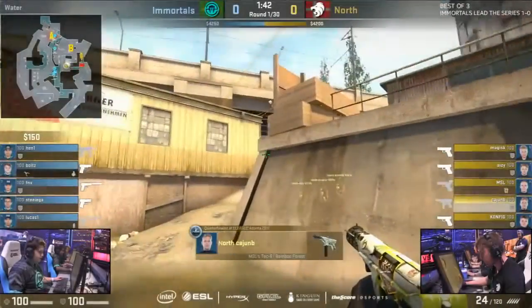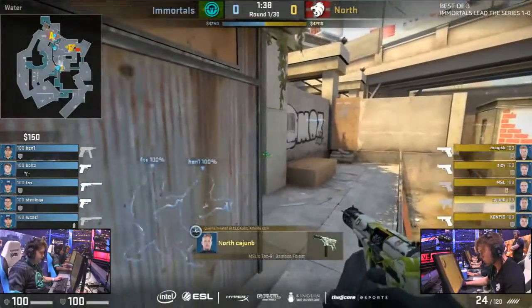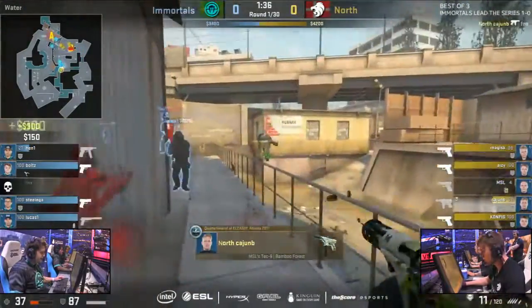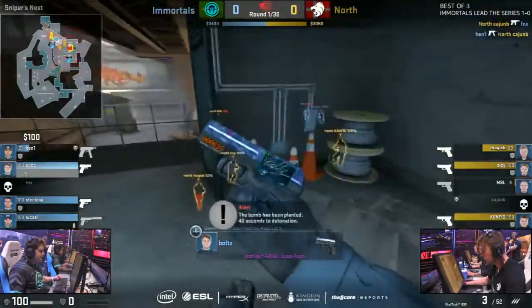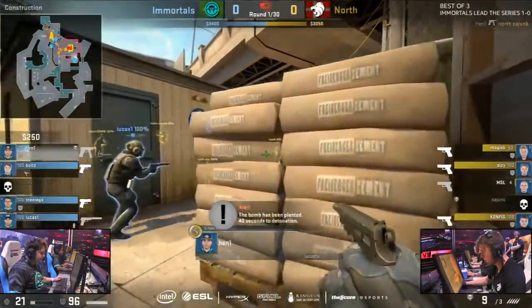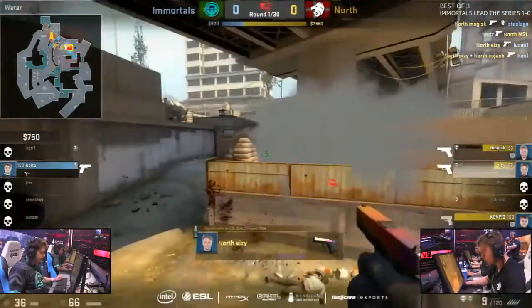Fast speedplay here. Nothing gonna be given away from the CTs as they start to push in as well. Push in indeed. Tech-9 for Cajun only gets one. Enrique there to equalize that immediately. That gives them control of construction as well, which means as soon as the bomb goes down, they're gonna be hot on the heels of North.